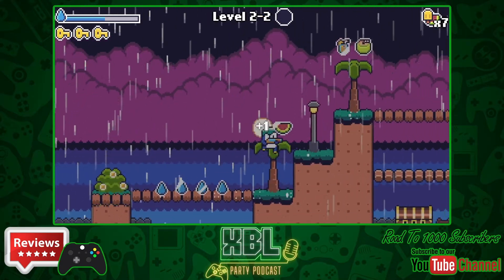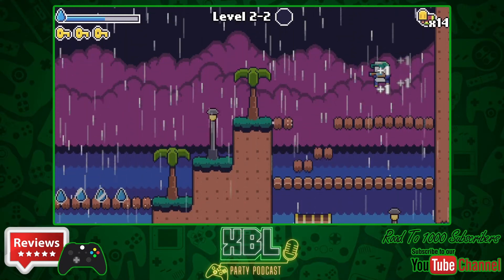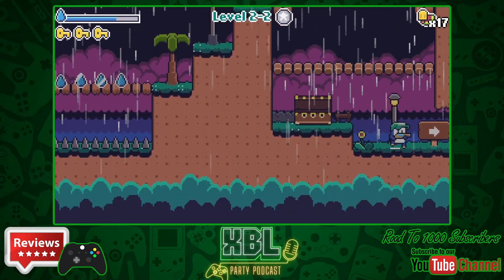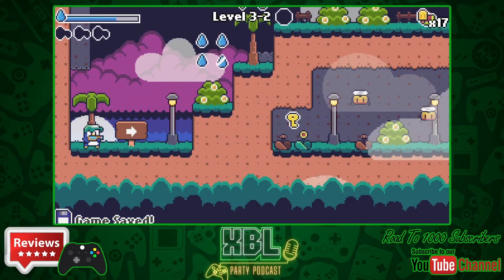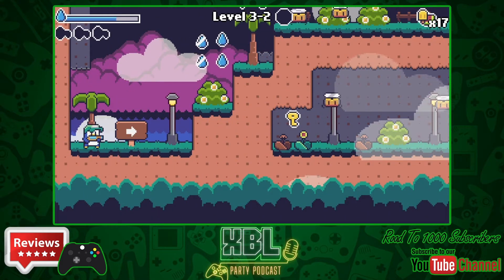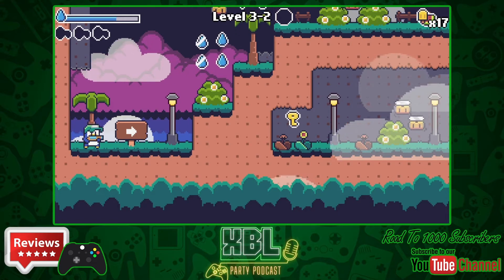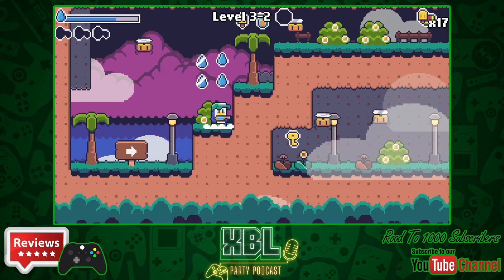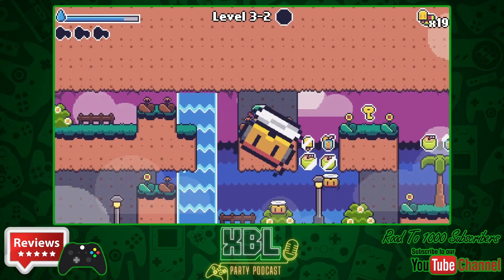You also collect fruit throughout the levels. Collecting enough fruit means you can take an extra hit. You can also collect little potion vials that give you an extra piece of clothing — like a hat, glasses, and so on — and each piece means you can take an extra hit. When you do take a hit, you lose that piece of clothing. The more fruit you collect, the more health you'll basically have.